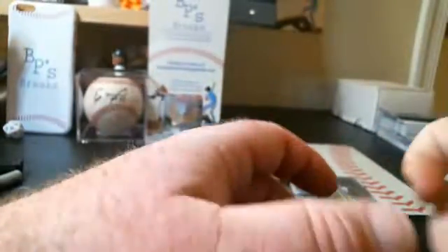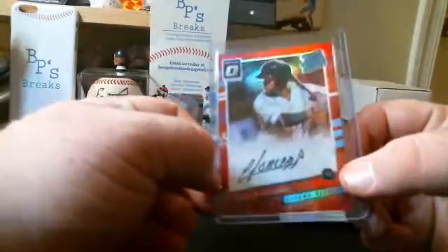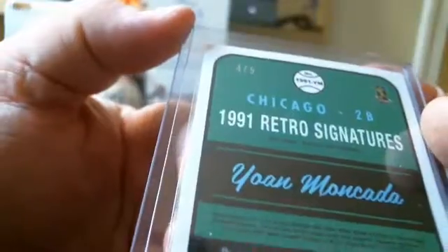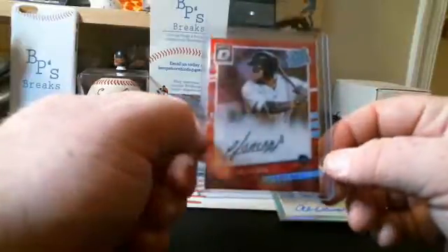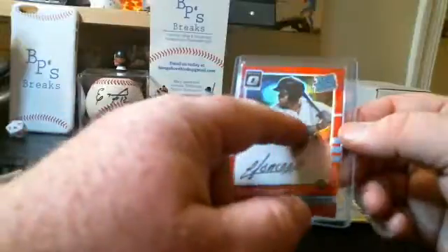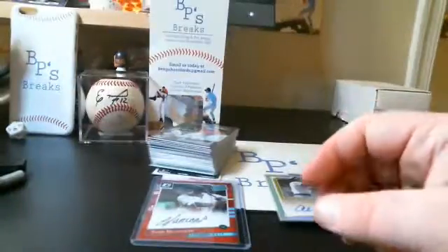And then this little beauty: Yoan Moncada rated rookie, 1991 version, numbered 4 out of 5. 91 retro Yoan Moncada, White Sox rookie — that is one hell of a card. Sucks, but if you just had the White Sox logo there, you would have at least double. Beautiful card.